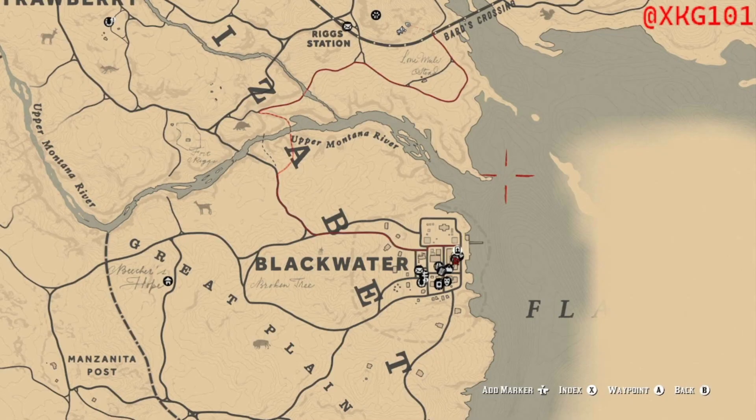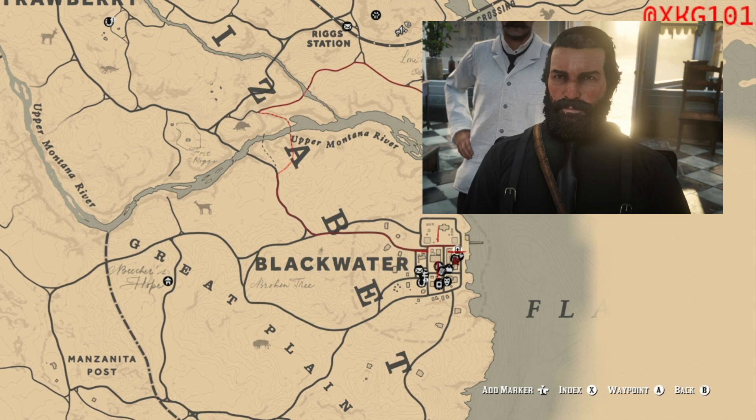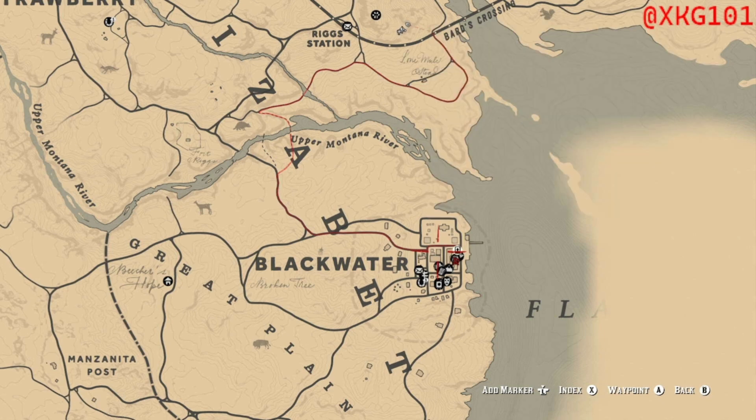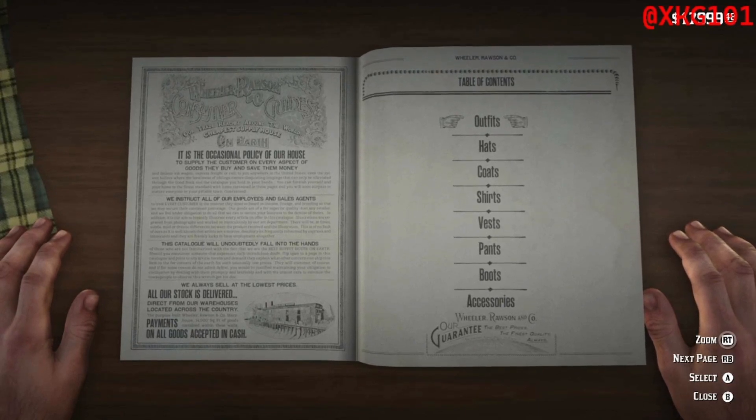Obviously go on your map first to find a tailor to change your outfits, and also a place for your barber to change the hairstyle or whatever. I'll be going to Blackwater — you can go anywhere you like. First I'll be in the outfit store, like the tailor place.